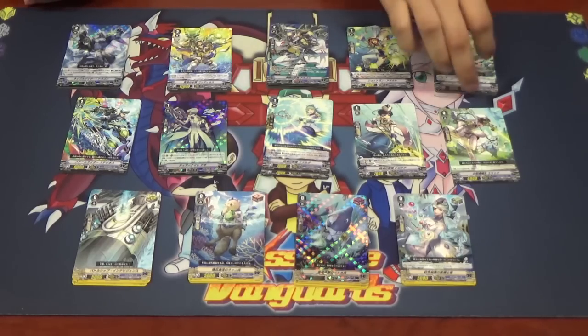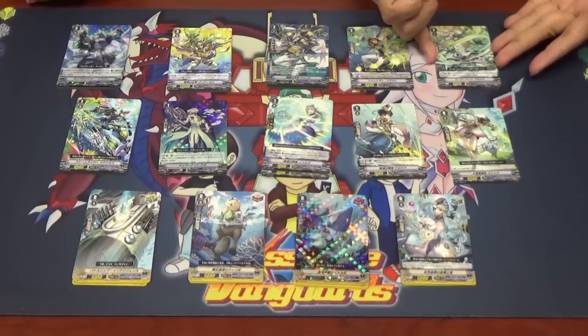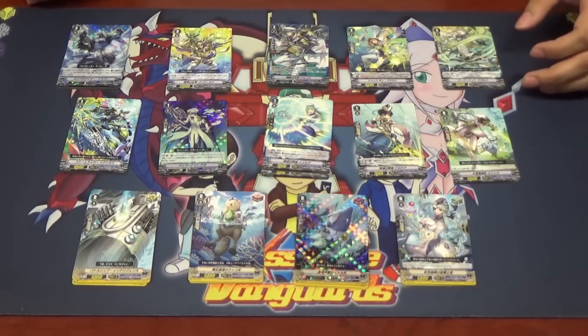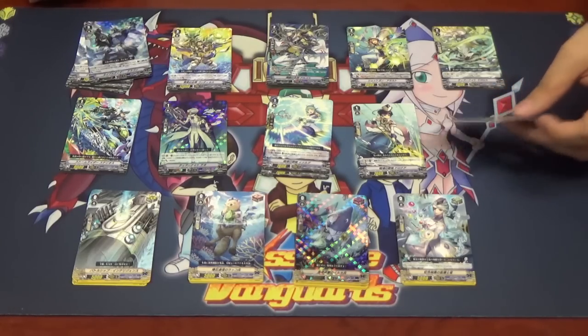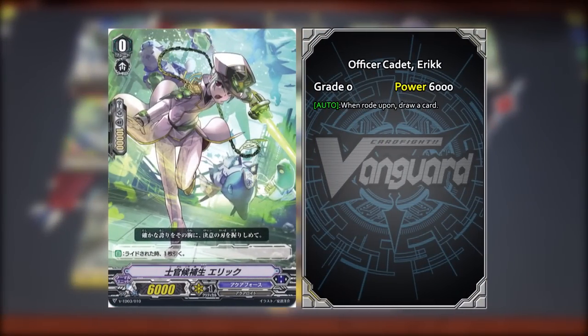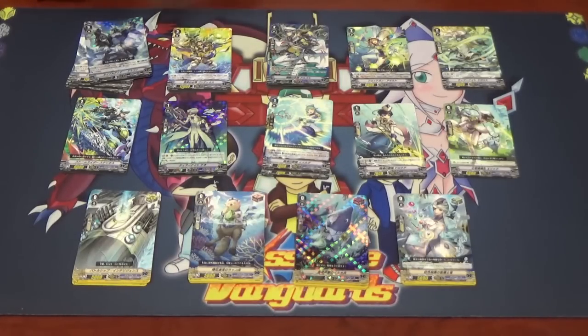Dorothea's Counter Blast two cost is very high. As we've noticed, there are no ways to recover Counter Blast resources in this set, so you really have to manage your Counter Blast carefully between Dorothea, Naval Gazer, and everything else. The last card is Officer Cadet Eric — your generic first Vanguard: when ridden upon, draw one card. That covers all the cards in this deck.